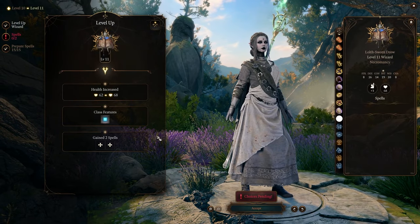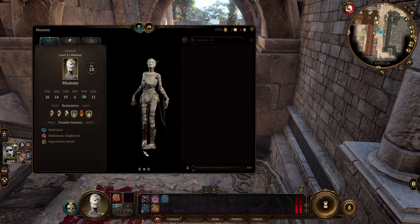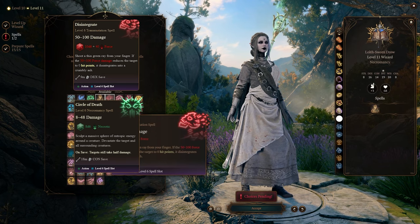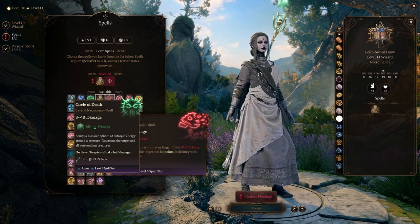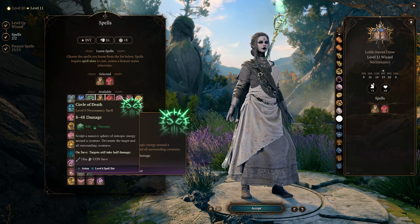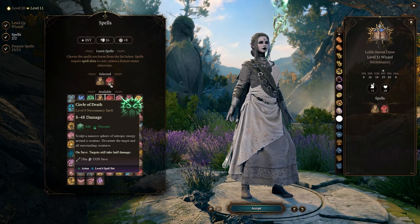At level 11 we unlock our level 6 spell slot and therefore our level 6 spells. The first spell we pick is Create Undead, which now also allows us to summon mummies — the same ones you saw in the fight against Mystic Carrion. The other two spells we want are Dethrone and Circle of Death, both spells we already used via scrolls. Circle of Death is especially interesting because it's a necromancy spell, meaning we can spam it using our Life Essence Harvest ability, and it's an AoE spell that covers a very large area, allowing us to do some very fun interactions with our exploding ghouls.